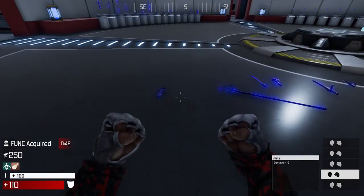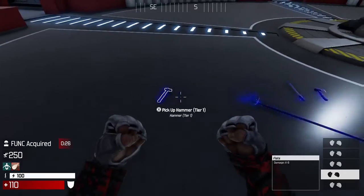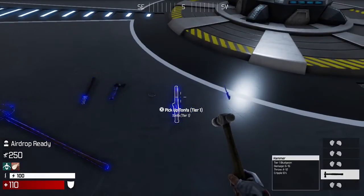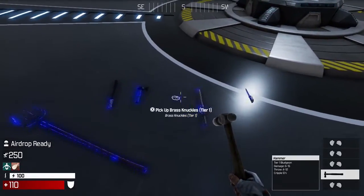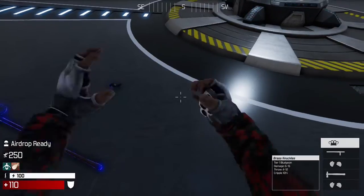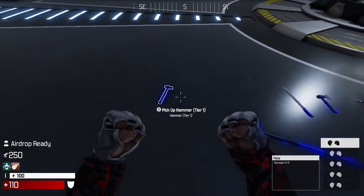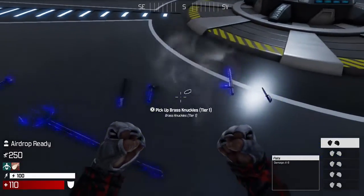Here in front of me we have all the tier 1 weapons in the game, rated from worst to best. Right here we have the hammer. If you look at the stats in the bottom right, it says a cripple of 5%. Comparing that to another bludgeon like the brass knuckles or the tonfa, those do a cripple of 10% — double the cripple for the same damage. You can see 5 to 15 damage, 4 to 12 throw, but double the cripple compared to the hammer. So by far, the hammer is the worst bludgeon and the worst tier 1 weapon, simply because it has the least amount of special statistic out of all the tier 1 weapons.